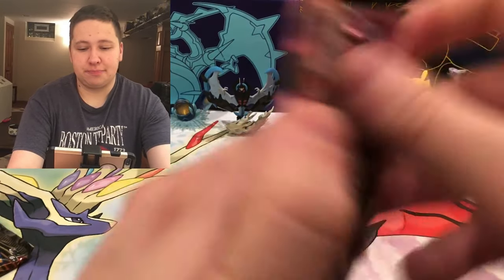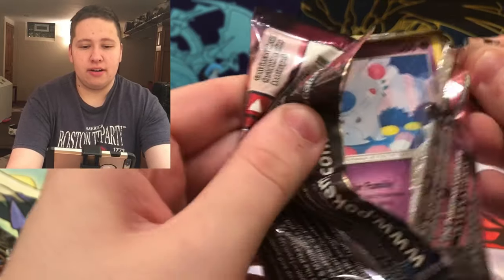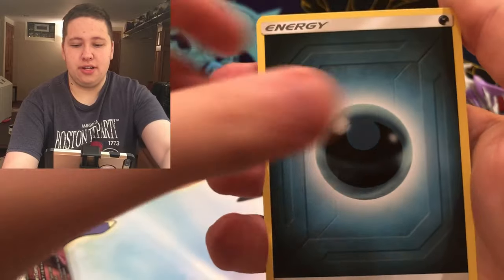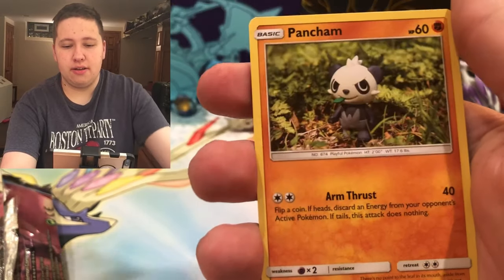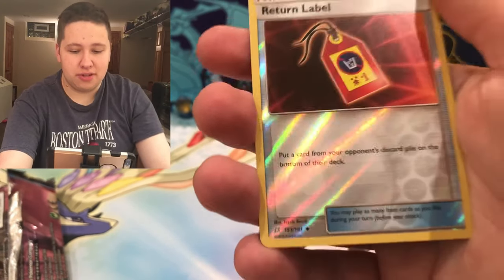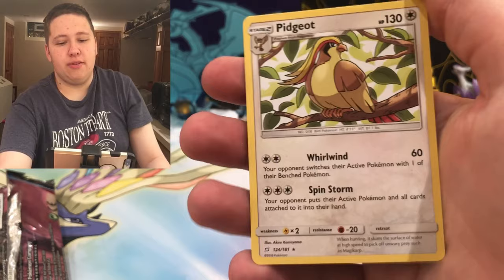Here's the last pack. This is an awesome tin - we got a Holo Rare plus a secret rare and a prism star. But things could change in one pack. There's a Dark Energy, Buff Padding, Kabuto, Fairy Charm Ultra Beast, Nidoran, Pancham, Bolt Orb, Clefairy - no Shaman after the Charmander. It's just a Reverse Holo Uncommon, and then the final card is a Pidgeot regular rare.